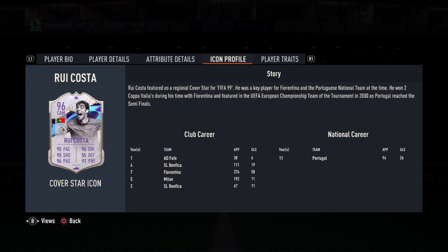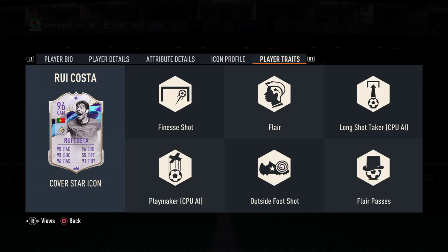His heading accuracy is awful. He possesses six player traits surprisingly: finesse shots, flare, long shot taker, flare passes, outside foot shot, and playmaker. Are you going to go for Cover Star or complete Cover Star icon card?